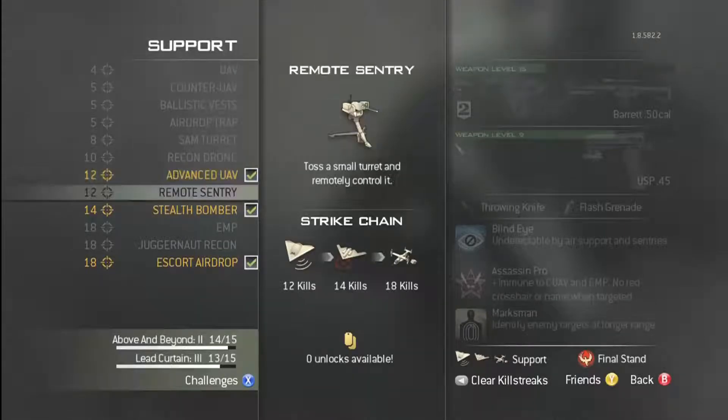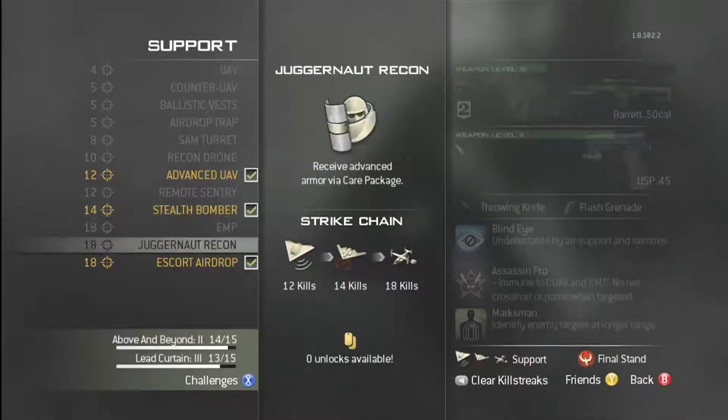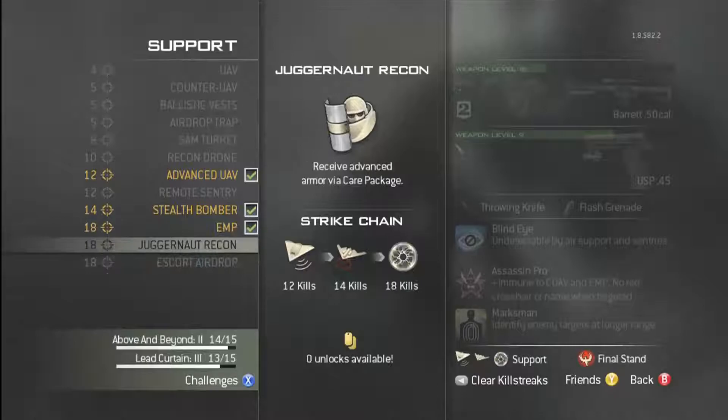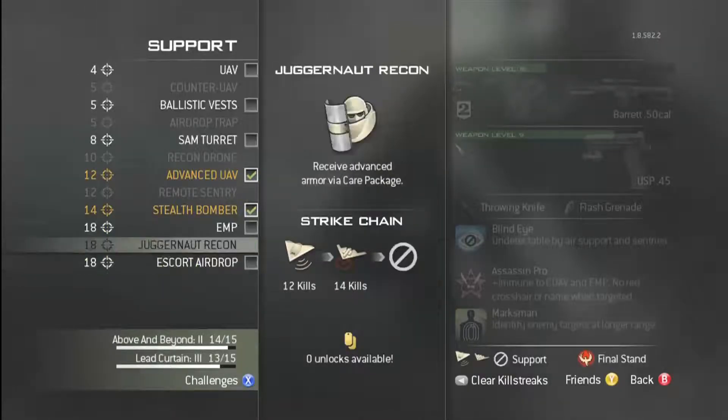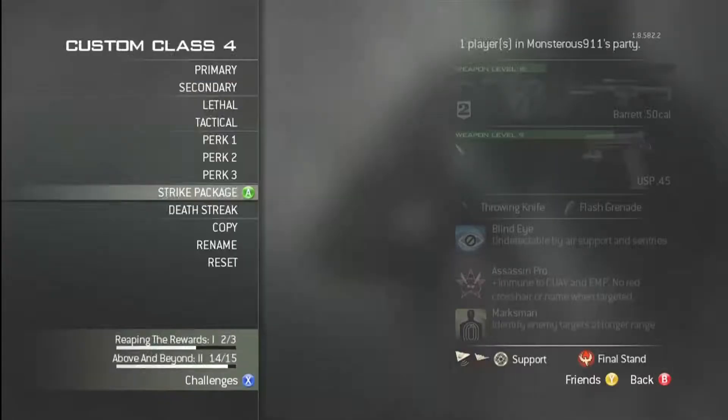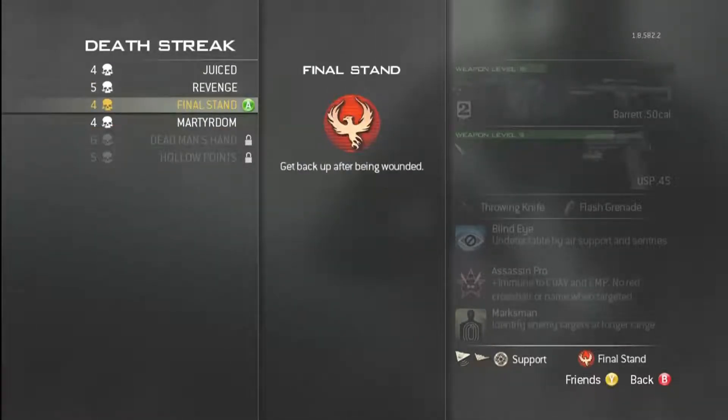For the strike package, I'd recommend Support because you're going to die a lot with a sniper. I have Advanced UAV, and I call that in first so I can get an accurate Stealth Bomber. After the Stealth Bomber, I use either an Escorted Drop or an EMP — I switch them out periodically.